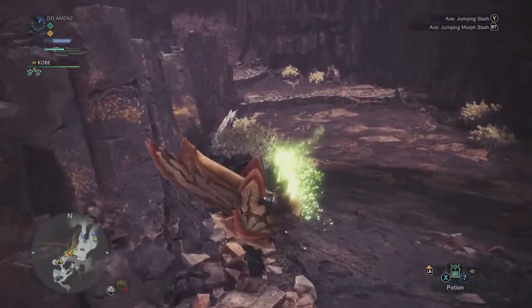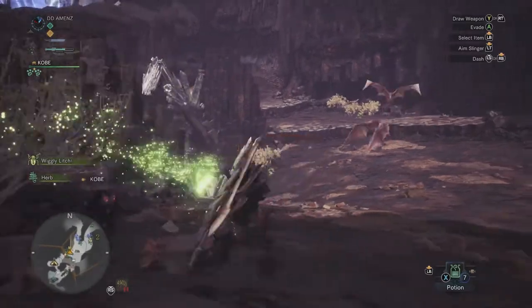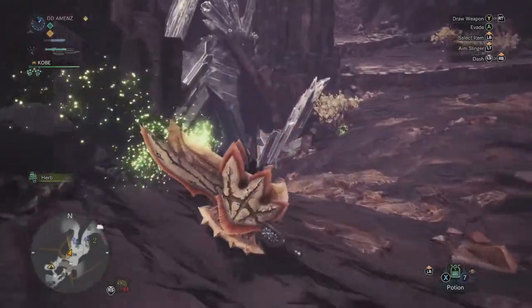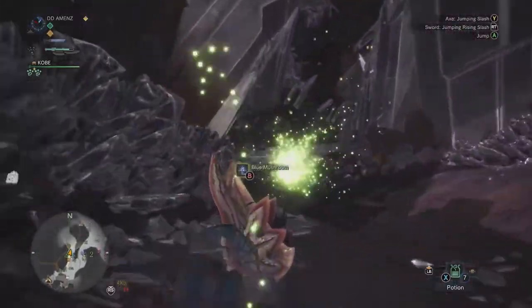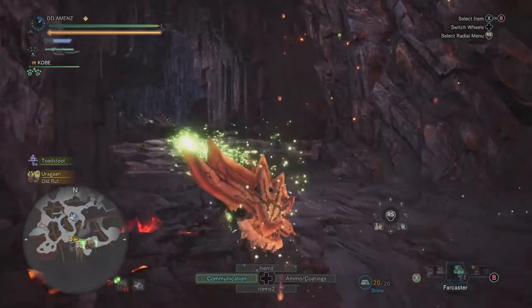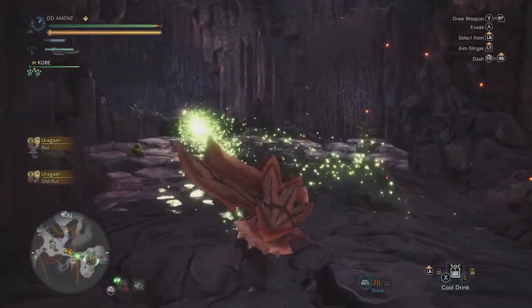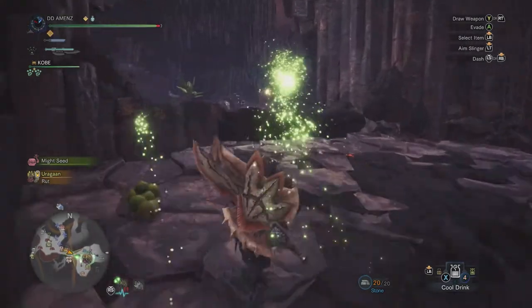So let's go do some gameplay so I can show y'all on a monster how these combos work. I'm actually fighting a high rank Yurigun. I don't like fighting this monster because of his roll attack — it gets on my nerves, it's annoying.